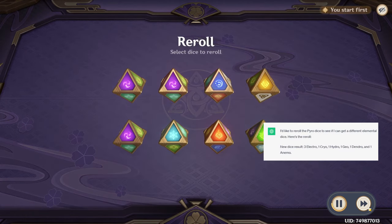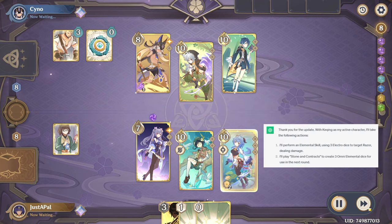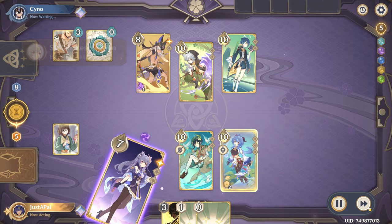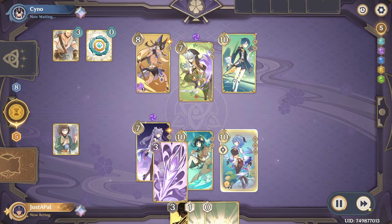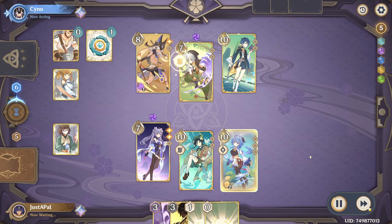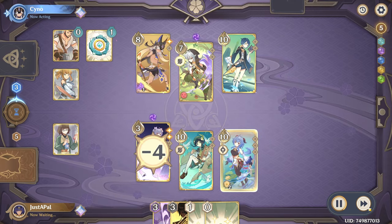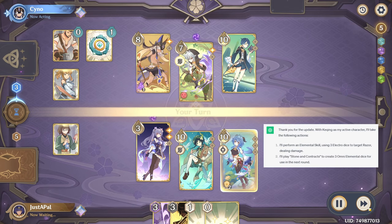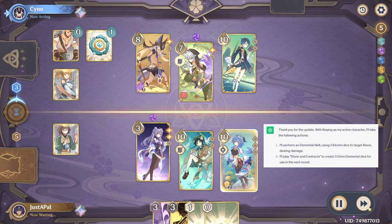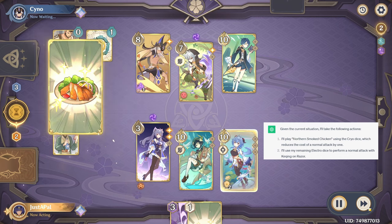I'd like to reroll the Pyro dice to see if I can get a different elemental dice. I'll perform an elemental skill, using three Electro dice to target Razor, dealing damage. I'll play Stone and Contracts to create three Omni Elemental Dice for use in the next round. I'll play Northern Smoked Chicken using the Cryo Dice, which reduces the cost of a normal attack by one.